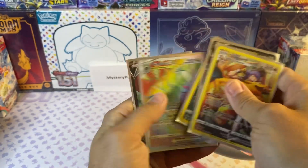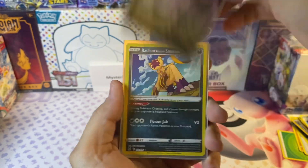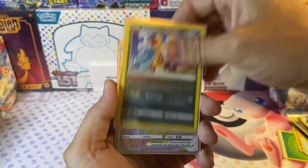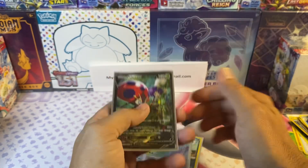So we've got — one, two, three, four, five hits: Charizard, Goodra V, Radiant Sneasler, Giratina V-Star, and the Orbeetle V.